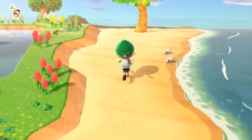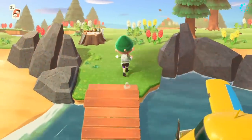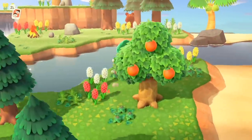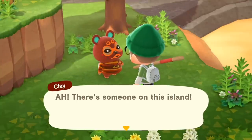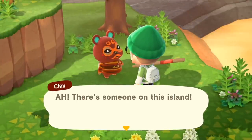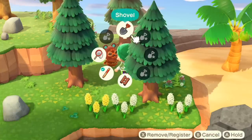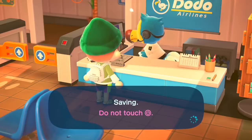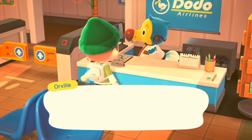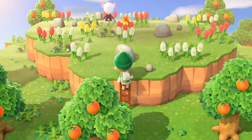Rock island - villager is Bud, a hippy tiger. I want a lion, specifically that cool Beethoven-looking one with the crazy white mane. Then a crazy rock formation island - turns out it's not. The villager is Clay, a Day of the Dead hamster with sugar skull styling. I think Clay is the coolest villager I've seen all day, but no way I'm having another hamster on my island. Another five-rock island - nope.